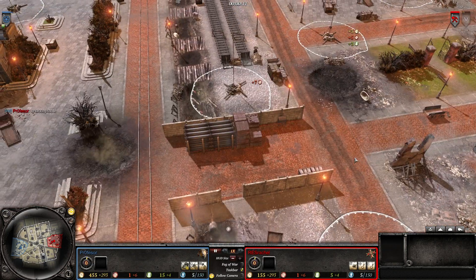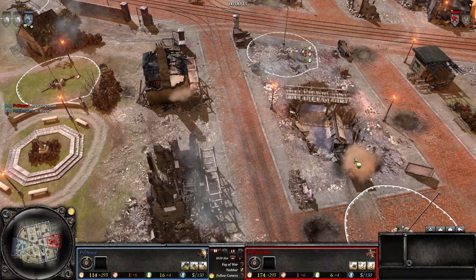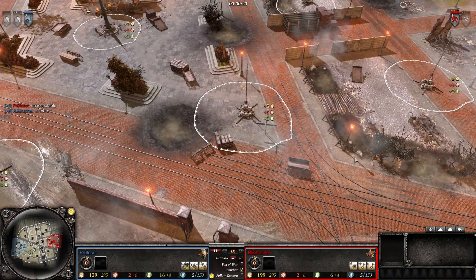Welcome back to the Spearheadcast everyone, and welcome to a 1v1 on the western front on a map called Dyke — or Candle Park, I believe this one is called actually. It's on the workshop.